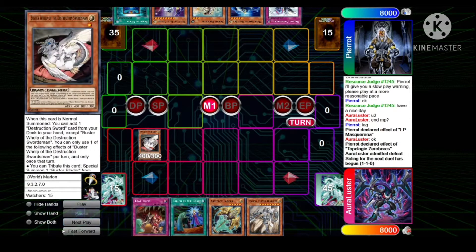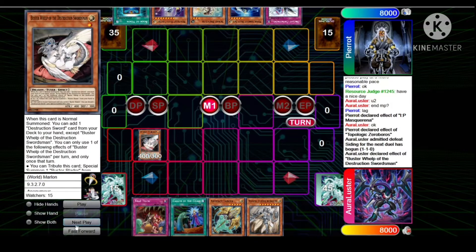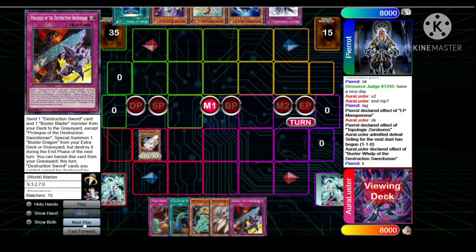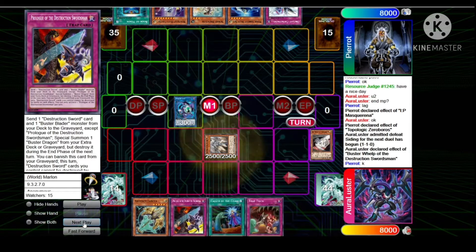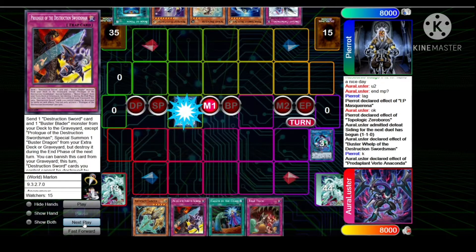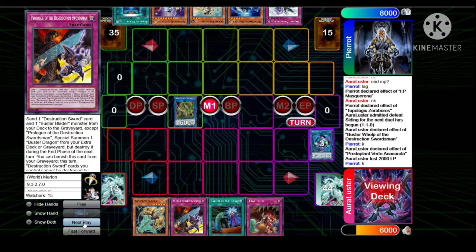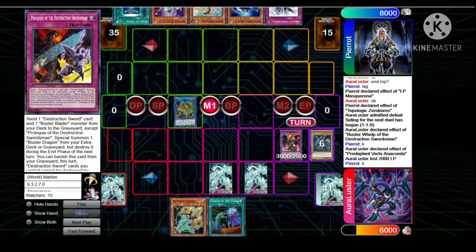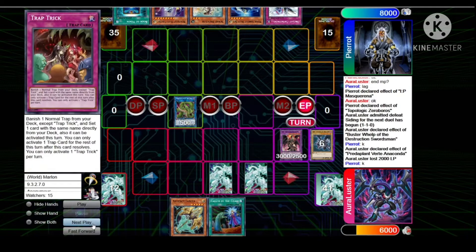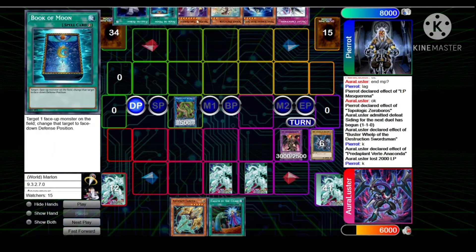Opening Buster World is what you want to see in Buster Blader, so Lustre goes Destruction Sword Prologue, links that off into Link Kribo, makes Fleur-de-Lis, special summons Verte. Verte effect pays 2k, Red Eyes Fusion with Red Eyes Dark Traditions makes Dragoon, sets the Prologue and the Trap Trick and passes.